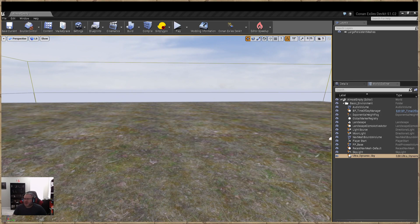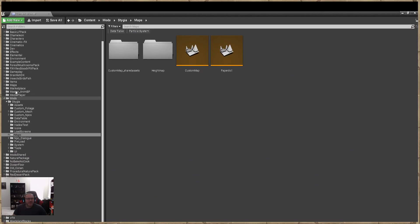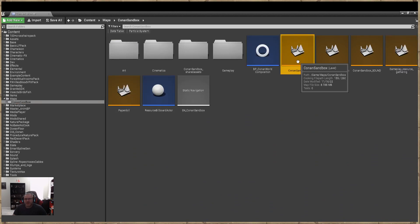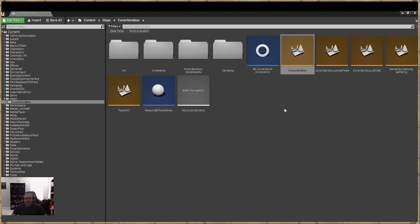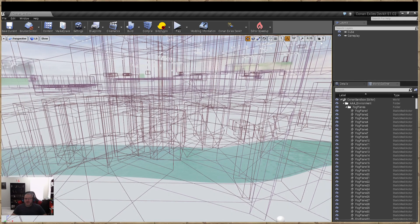I'm going to open up the Conan map. Go to your content browser, look for the Conan map, go to Maps, go to Conan Sandbox, and open up Conan Sandbox. This is going to be a live tutorial, so if I say hello to people, you'll know it's live. I don't do them often but I figured I'd do a few today to knock out some questions and requests.